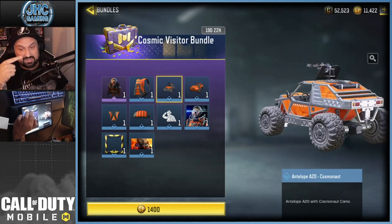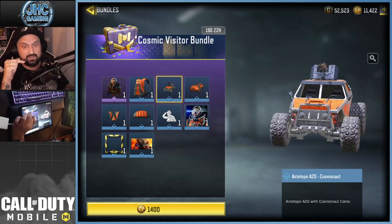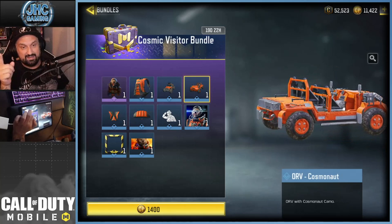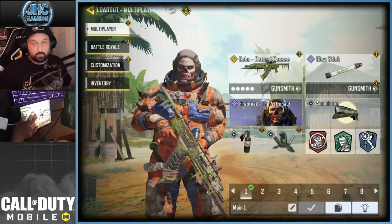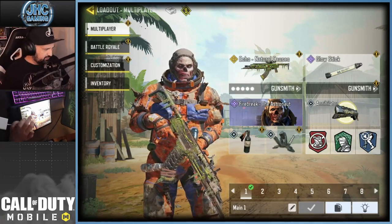That antelope skin I got in a crate previously is my favorite antelope skin in the game — the one I use all the time. I don't think I had the ORV, and there are a couple more things I didn't have, definitely the soldier. So we got the brand new Firebreak bundle for 1,400 CP, and since I didn't have the ORV, I think it's a pretty good deal.